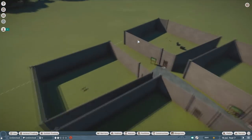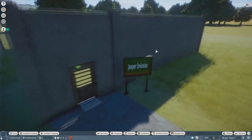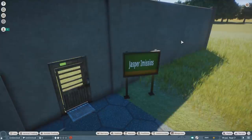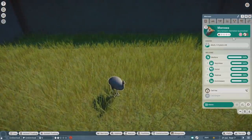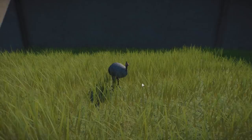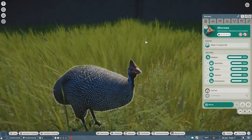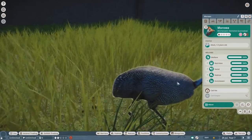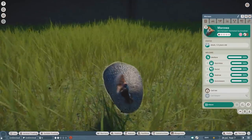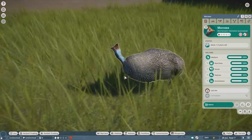Starting with the newest mods on Nexus as of recording — this is from a very new modder, Jasper Emisios. They made the helmeted guinea fowl. I actually really like it; other than the face, which is very ugly, they have that beautiful guinea fowl spotting all over the body. We'll actually see another guinea fowl later from Leaf.